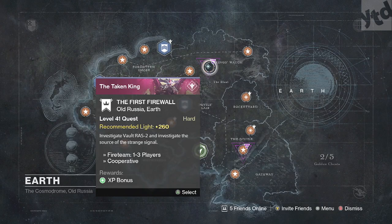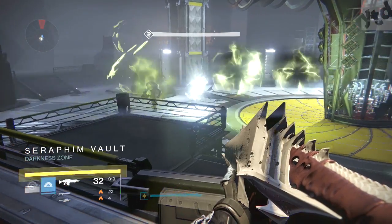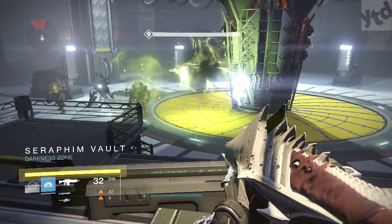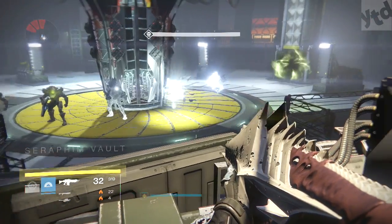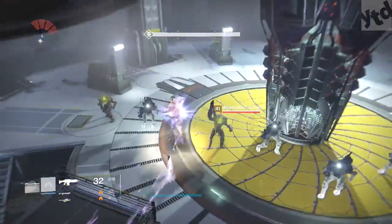If you've already done that, you should just be able to log in and there it is — right on Earth: 'The First Firewall,' level 41 quest, recommended light 260. Make your way through the mission and head to the Seraphin Vault at the very end. You'll notice how these enemies are spawning in — they never spawn like this, right in a perfect line.